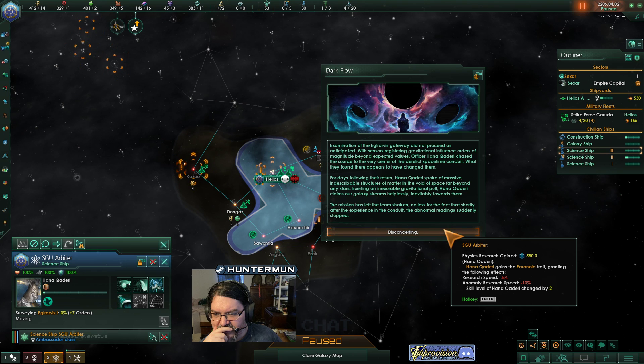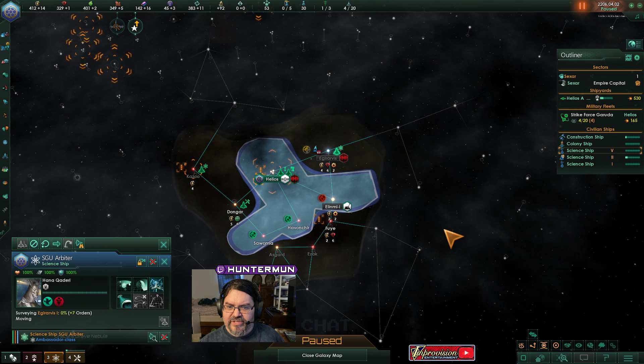Anomaly research speed negative 10%, though skill level changed by 2. So she's level 5 but she's paranoid.